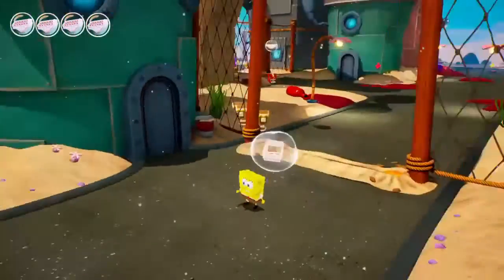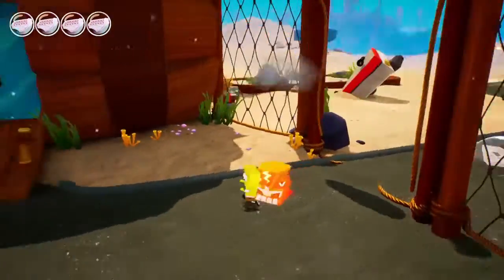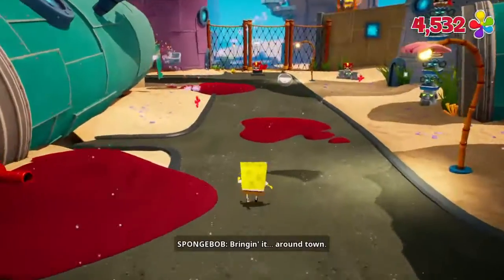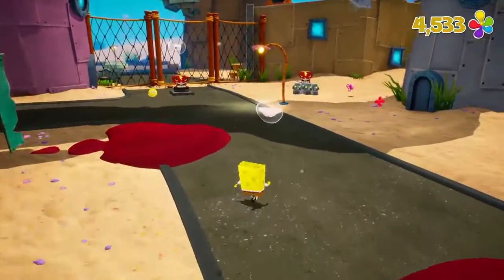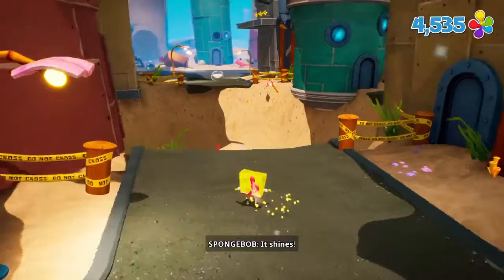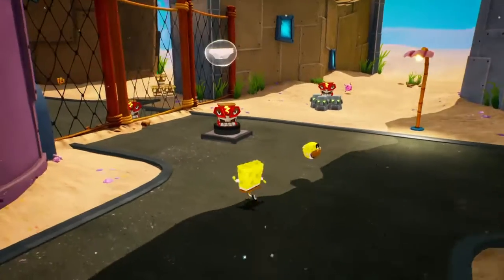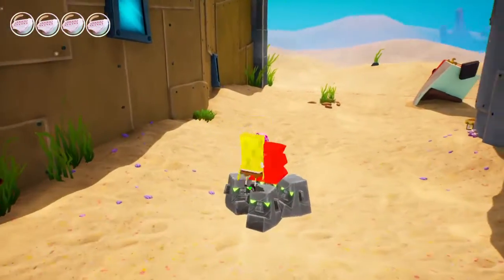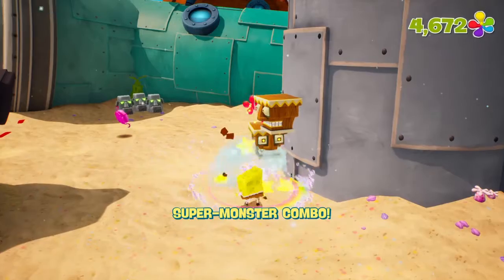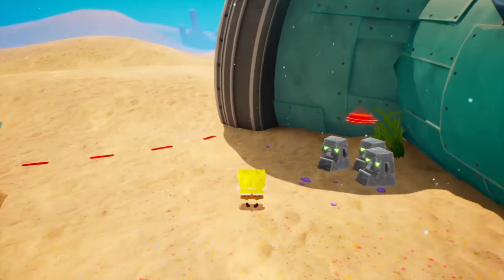What's up everybody and welcome back to my playthrough of SpongeBob Battle for Bikini Bottom Rehydrated. Picking up where we last left off, we are in downtown Bikini Bottom. We had explored Jellyfish Fields, got a couple of golden spatulas, and we're trying to help Plankton get back to the Chum Bucket so he can stop the robots, I think. With Plankton, you never know.